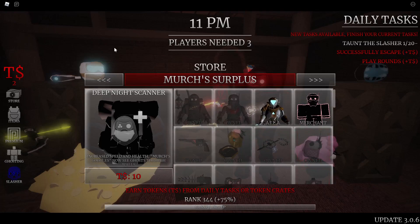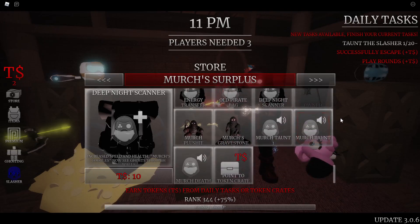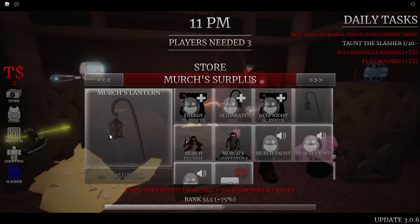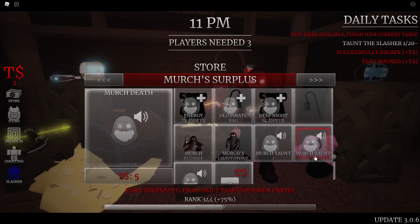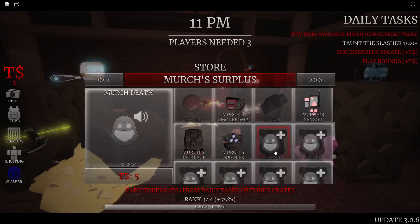That covers all the gear in the merch's surplus shop. There are also some cosmetic items: the Merch's Lantern, which is my favorite lantern in the game with a Gandalf staff design; the Merch's Plushie lamp that sits on your back; the Merch's Gravestone; and two taunts plus a death sound. I don't have these yet myself since I'm prioritizing saving tokens for gear over cosmetics.